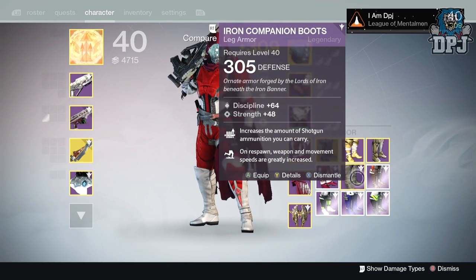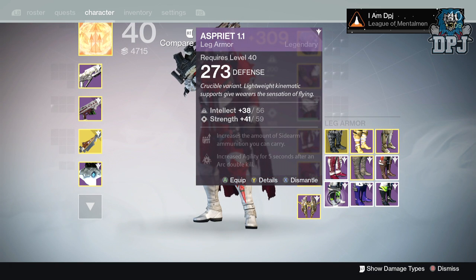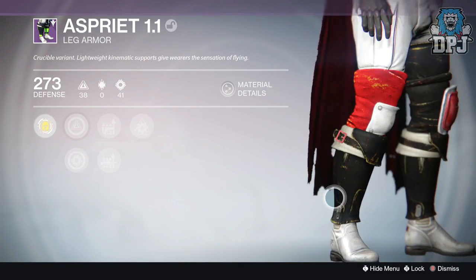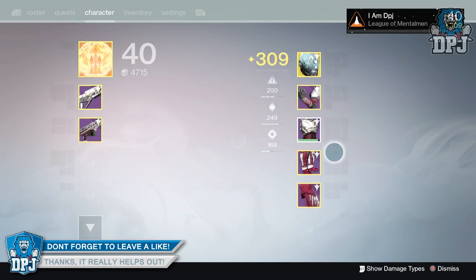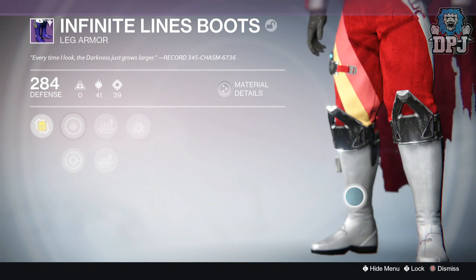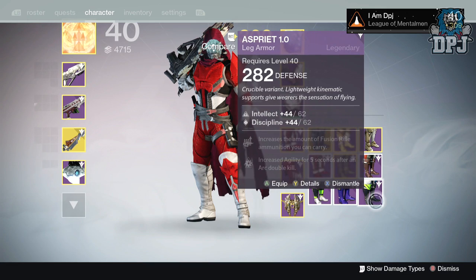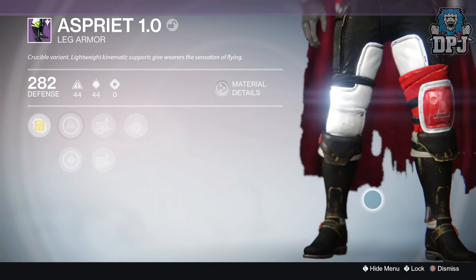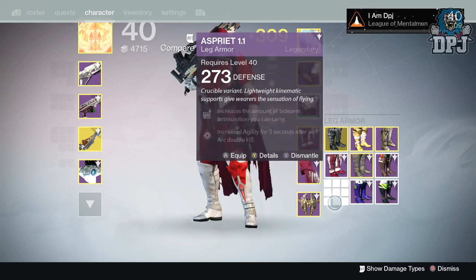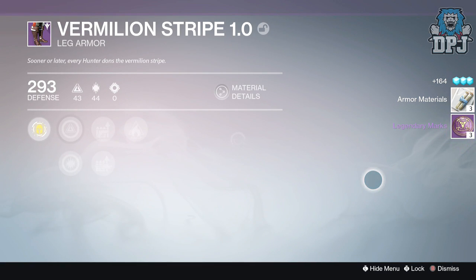Leg armors — I already had those. The Million Strike 1.0 at 293, 282, 284, and 273. Let me have a look at what these are. Infinite Line Boots — do these belong to any faction? Yes they do — Future Walker! So I'll keep them. One piece of faction armor, not bad. These other ugly ones don't belong to any faction, so I'm going to get rid of them.